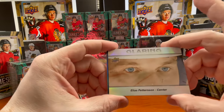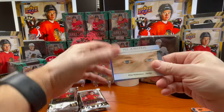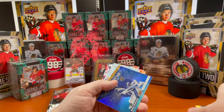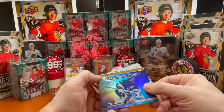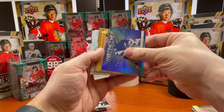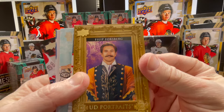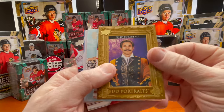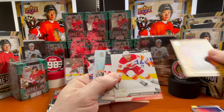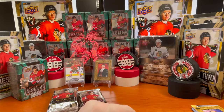Elias Pettersson with the glaring — yeah, pretty cool cards. Then we have Andre Vasilevsky instinctive, and a UD Portrait — survey says — Phillip Forsberg with the stache. Yeah buddy, check that out!